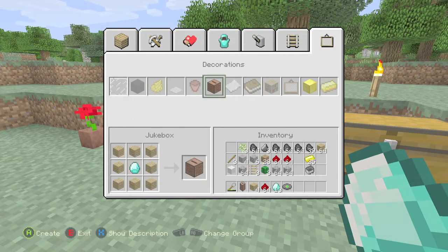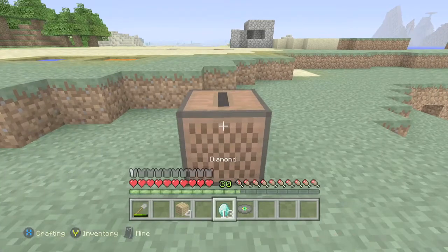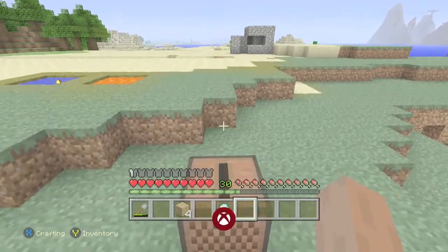It's going to be in the decorations tab, and once you have that, you want to set it down somewhere convenient. Then you want to drop the disc in. It should play you some nice music and get you an achievement.